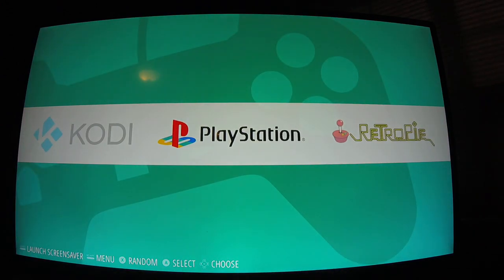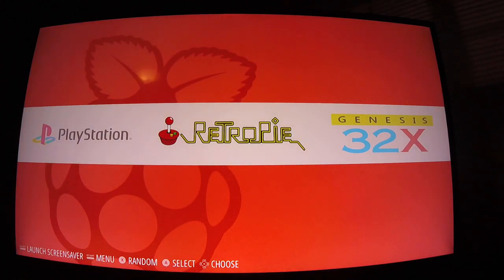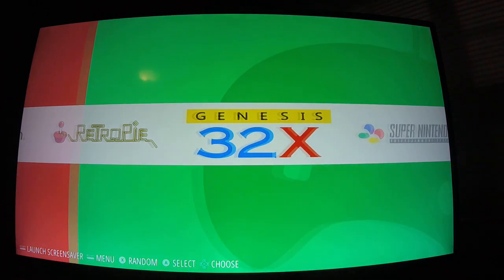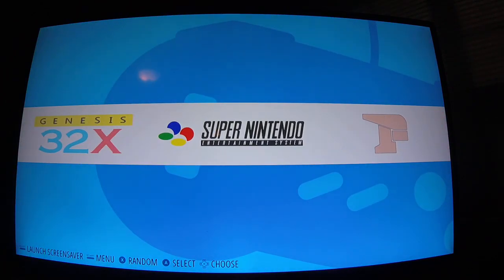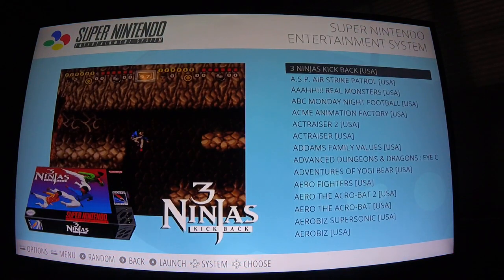Then you got PlayStation: 35 games. This is your setup menu for RetroPie — you use it to set up your WiFi and other things. Genesis: 33. Super Nintendo: 726. So that's it — that's all the systems.